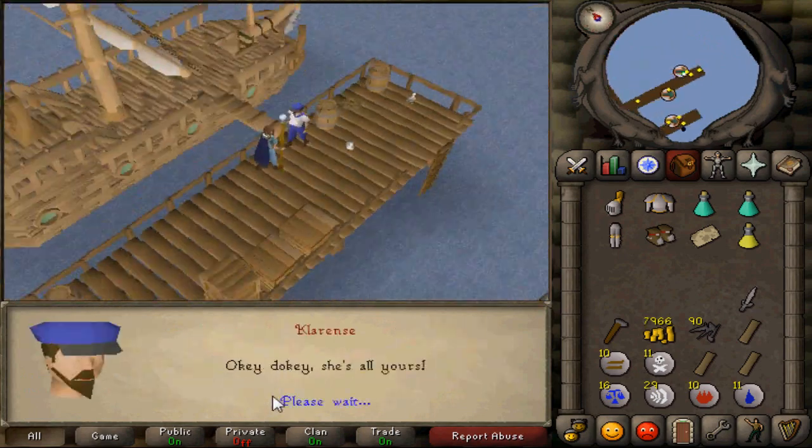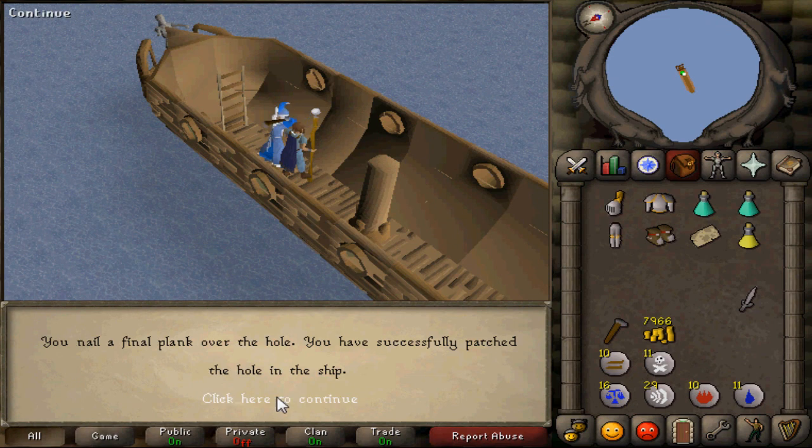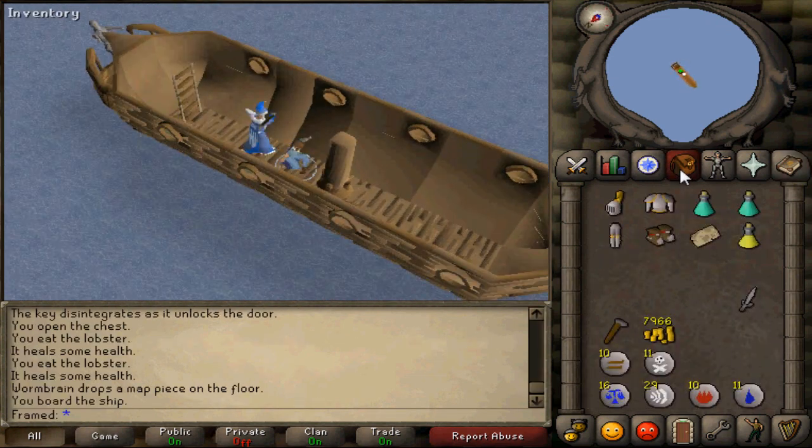Now put the map together and head east until you reach Klarense. Buy the boat from Klarense for 2k. After that, head onto the boat and go downstairs to fix the open hole. Do this three times until you fix the boat.